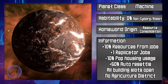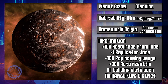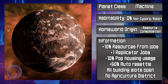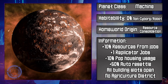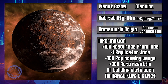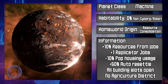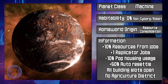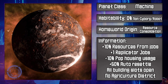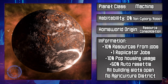The machine world type is to machines what the Gaia world type is to biologicals. You can start out on a machine world with the resource consolidation origin, and for non-cyborg, non-mechanical, non-machine pops, the base habitability is a flat 0%. These planets provide a strong list of bonuses for your robot pops: plus 10% to resources, one free replicator job, minus 10% to pop housing usage, plus 50% to auto resettlement, and all of the building slots are already opened. There are no agricultural districts on these planets. Additionally, if you terraformed this planet with organic pops on the planet, you will gain the organic slurry planetary feature producing 15 food, and this also removes all of the previous features before terraforming.